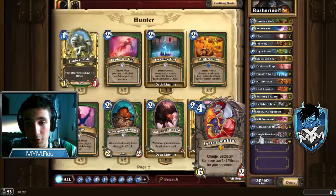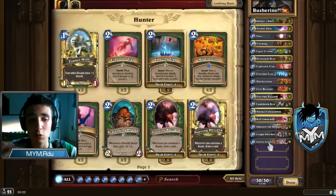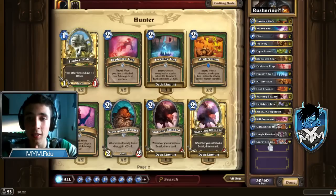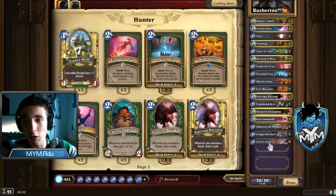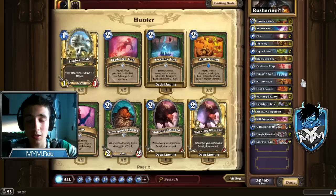This deck has a strong — almost 90% — win rate versus Freeze Mage. This deck completely obliterates Freeze Mage. Just keep Flare in your starting hand or use Tracking to look for Flare and you will win. You just need to press Hero Power, Hero Power, Hero Power, then Flare — and you win. Very easy matchup. Miracle Rogue is 50-50. Zoo is also 50-50. If you want to beat Zoo more often, just play double Explosive Trap and hope for good Unleash draws.